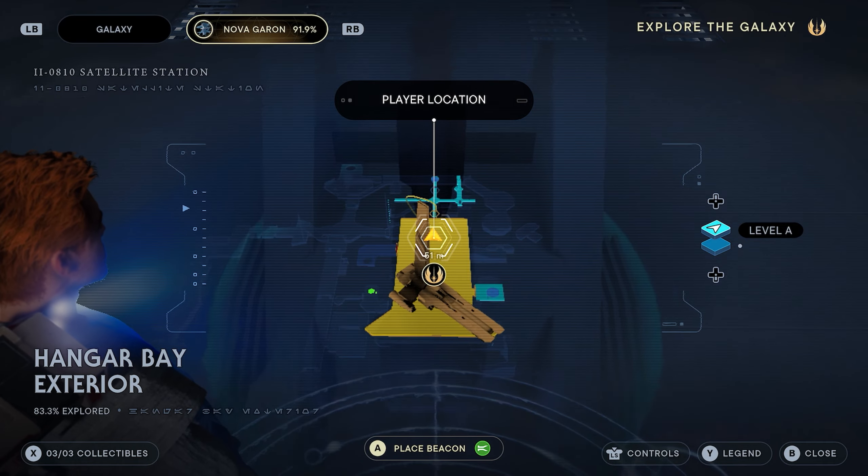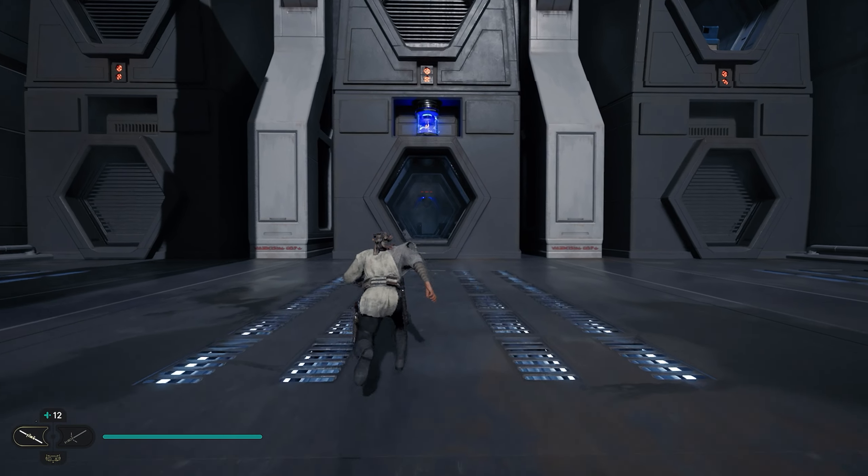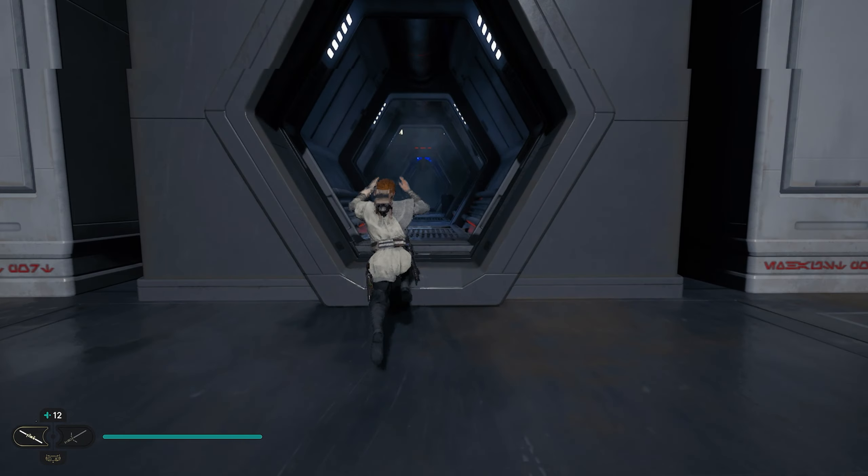We're going to start from the Hangar Bay Exterior meditation site — it's literally just outside the ship when you land — and we're going to go in the front door here.